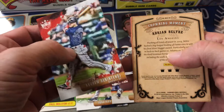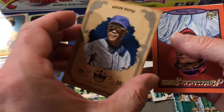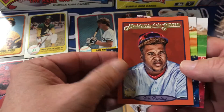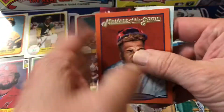Andrew Benintendi, and Adrian Beltre — a crowning moment card, that's kind of neat. Masters of the Game: Jose Ramirez. Luis Samarino, Grover Alexander. Next pack.